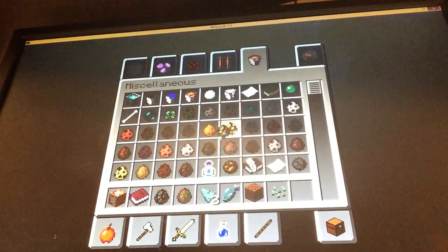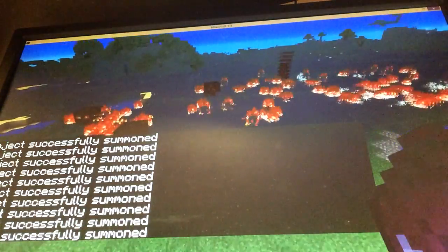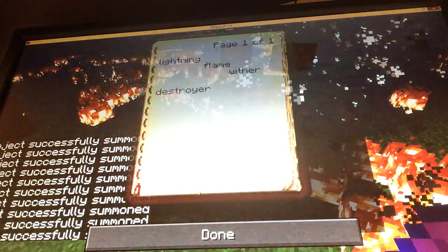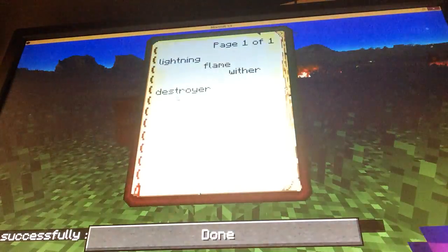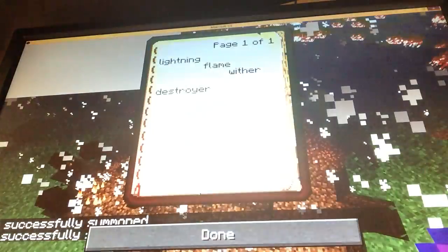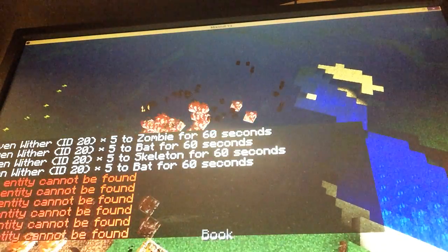Let's have some fun — let's spawn some cows, guardians, and some magma cubes. First, lightning — bam! Then destroyer — one-shot on a huge magma cube! The magma cubes don't get affected by flame, as you probably know. You have to get them in the south position and then hit destroyer. Wither is great in a group of mobs — look at all these tiny cute magma cubes, and now they're all dead.